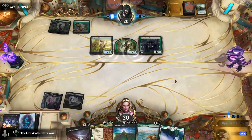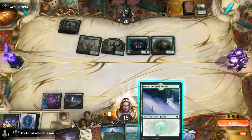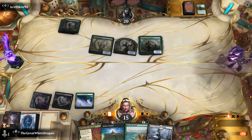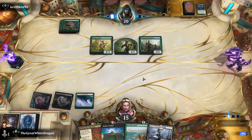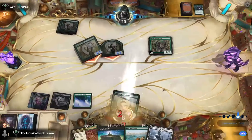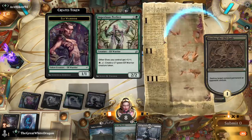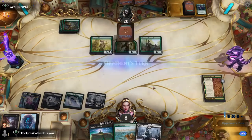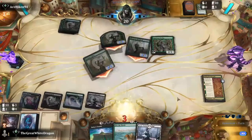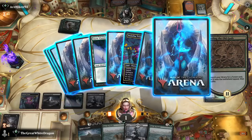Wizards should just ban Elves and Goblins because everyone hates them and no one's having fun, but Wizards is like 'hmm, this is a clear problem and our solution is to do nothing.' We're gonna lose because everything Elves play costs one mana. Even though we're removing decently there's no way to win against an Elf deck if you're not AOEing.